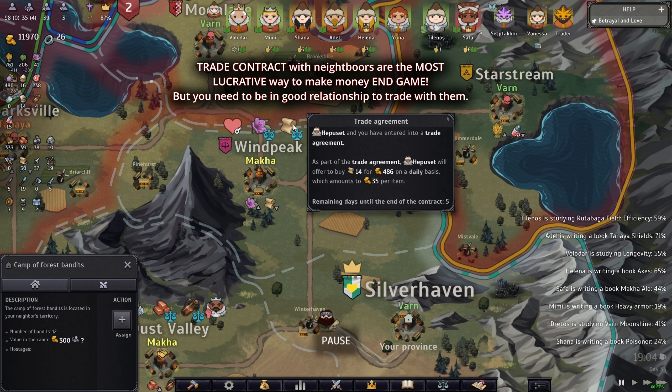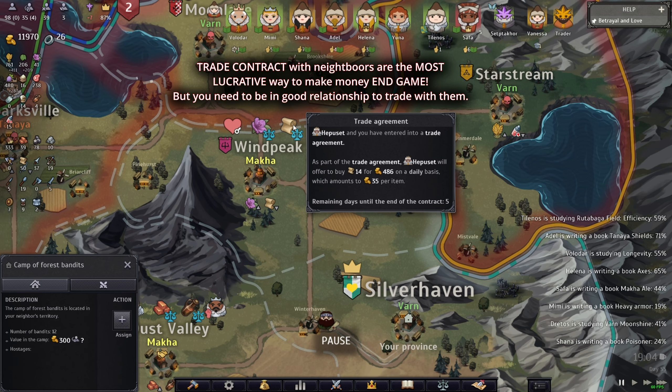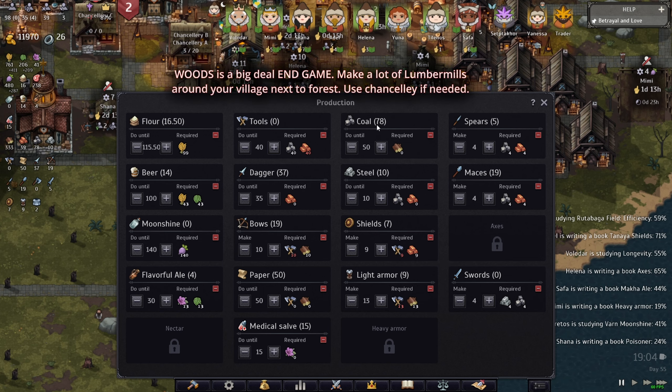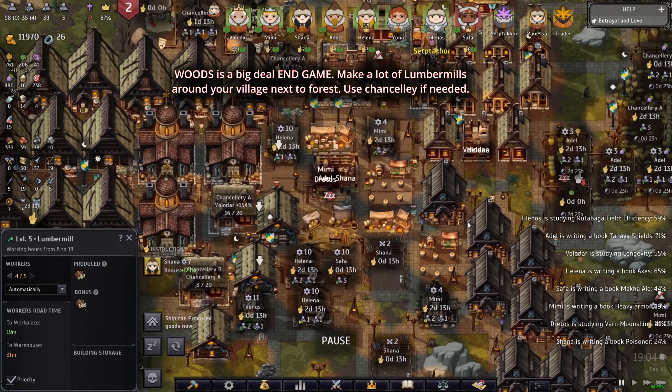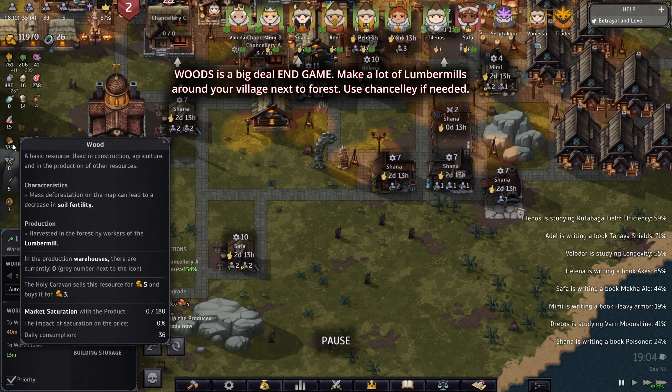The last and most efficient way to make money is trade agreements. For 14 paper I get 486 gold per day — per day! Paper is hard to make though; this is really end game content. I'm producing 50 paper per day, but to make paper you need tools, and to make tools you need coal and mining bar, and for coal you need a lot of wood. I have lumber mills throughout the map — you've got to calculate all that.